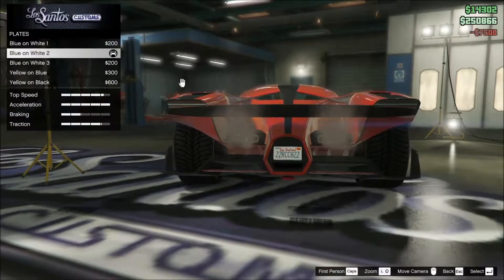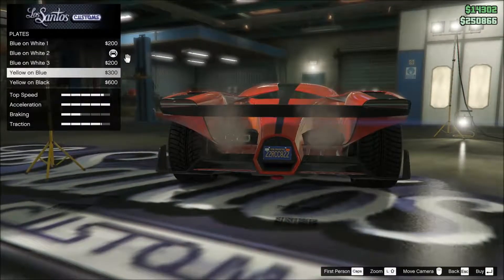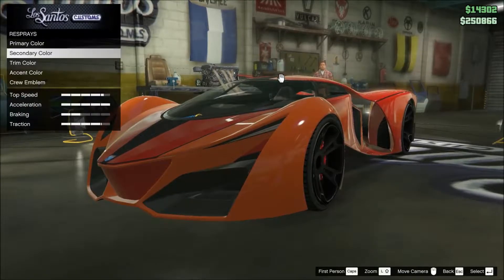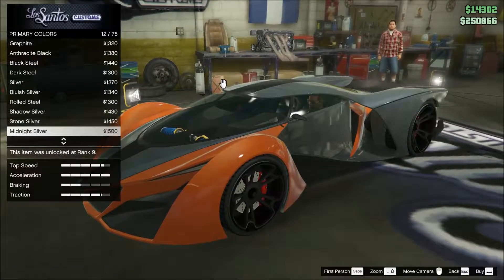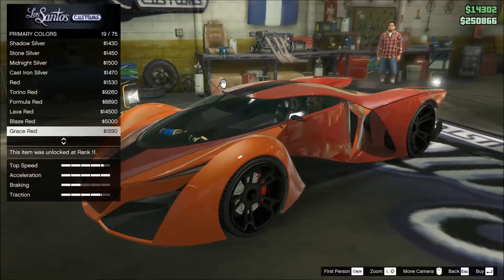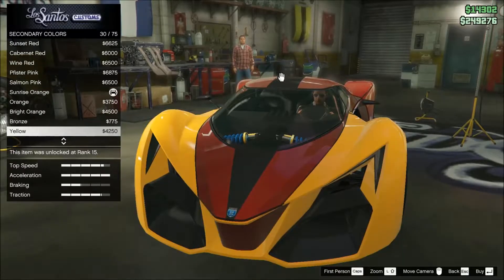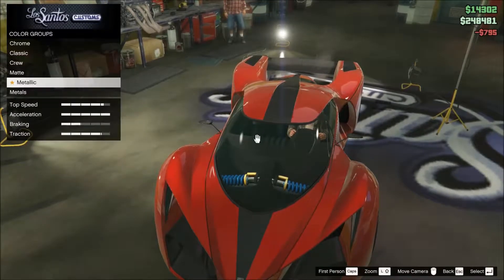I cannot have my custom license plate, I'll fix that later. So let's do primer color, metallic. Do we want red, or something like gray? Grass red — it is gray. Then we're going to put secondary. Gray. There we go, this is a nice color.